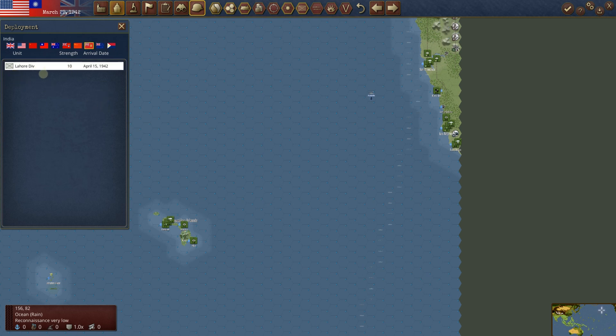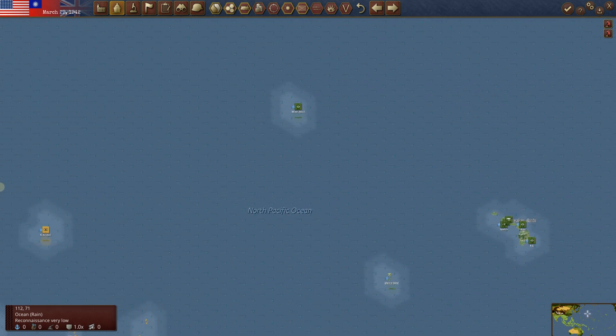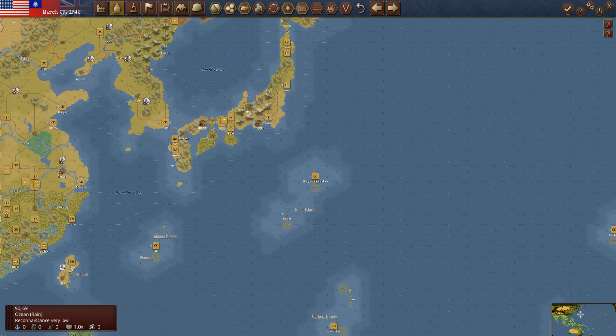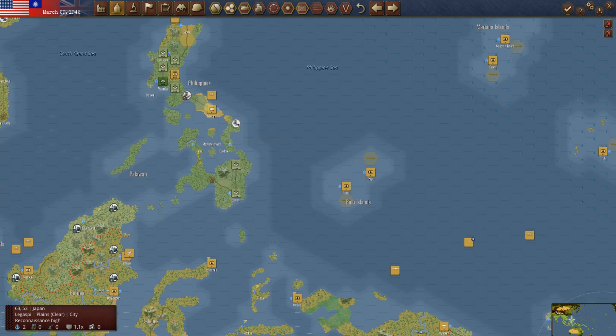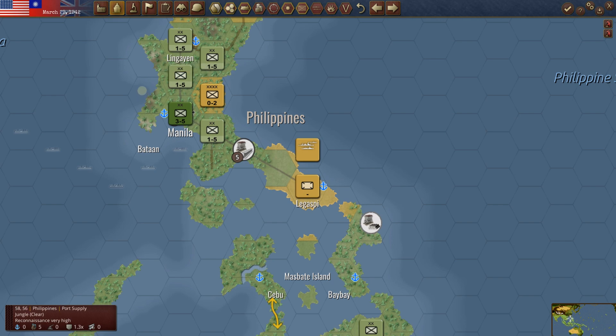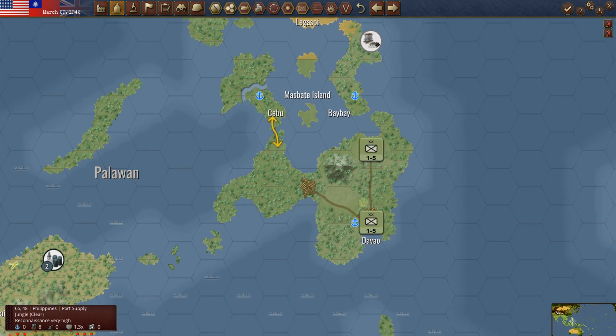India — this is just excellent. The Lahore Division will go in on April 15th. Kiwis — nothing. Philippines — unbelievably, we're able to build a Filipino unit. I'm actually contemplating taking one of these divisions from the US West Coast and trying to get them up into the Philippines. In my wildest dreams I never thought we'd still be holding Luzon at this point, but we are — the northernmost island of the Philippines — and we've got a very strong position on Mindanao.